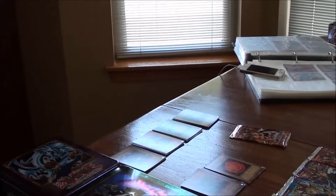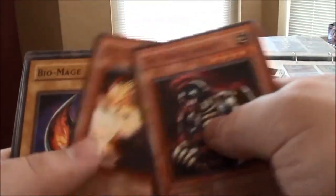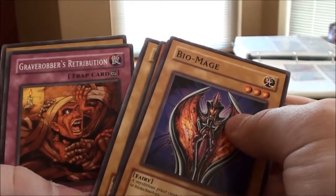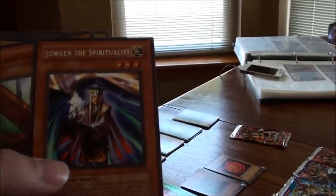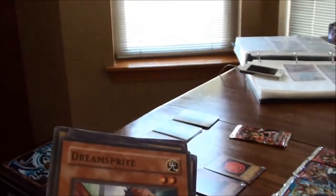Now for the first Labyrinth of Nightmare pack we've opened. We got: The Rock Spirit, Flame Dancer, Fire Sorcerer, Bio Mage, Gadget Soldier, Grave Robber's Retribution, Earthbound Spirit, Dream Sprite, and Jaugen the Spiritualist.